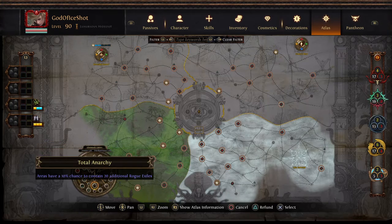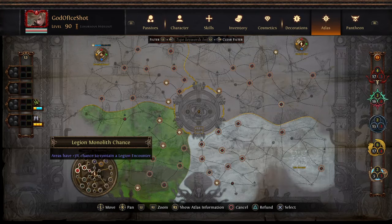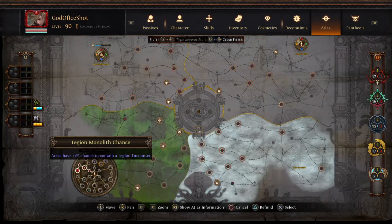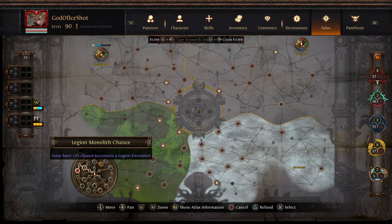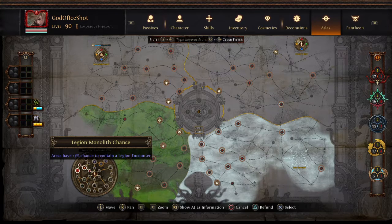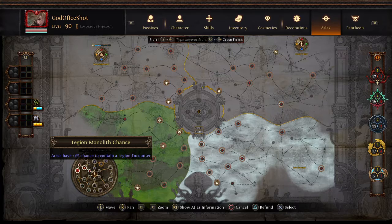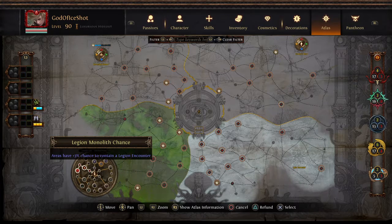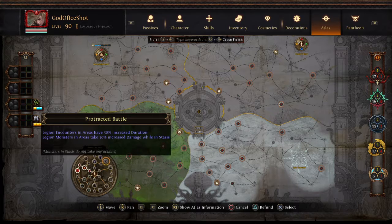Our last area we've specced Beyond. The reason I chose Beyond is it's literally the most inexpensive investment you can do. I can do basically all my white tier maps in this area with Nemesis 3 and still make profit even after sextant spamming. As I get more currency I can buy more watchstones, fuel into it, and once I have 30 or so watchstones I can rotate them, get a whole bunch of sextants out, run the maps in tandem, and sustain my sextants.